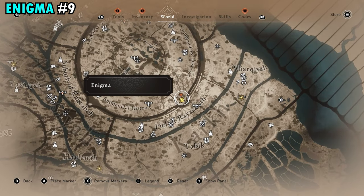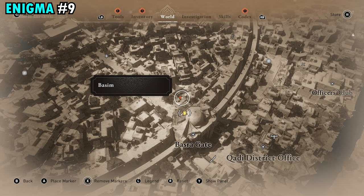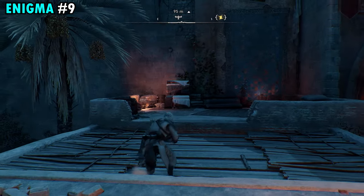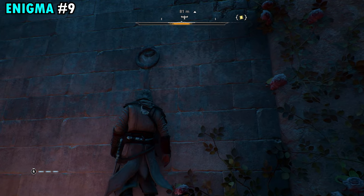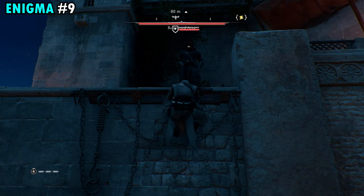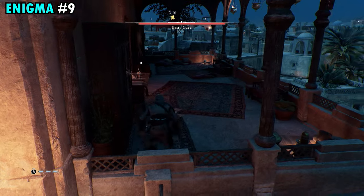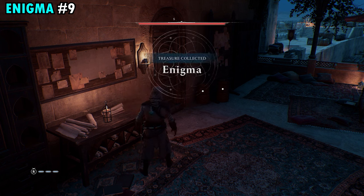Enigma number nine is going to be found on the southeastern side of the city, right on top of the Basra Gate. From the inside, make your way up to the balcony. Be careful — there are guards, and there's one specifically at the top of the ledge that you'll need to take out, though you can pull him off without making any noise. Once you're up top, jump right over here to the balcony and you'll find scroll number nine sitting on the wooden table right next to the door.